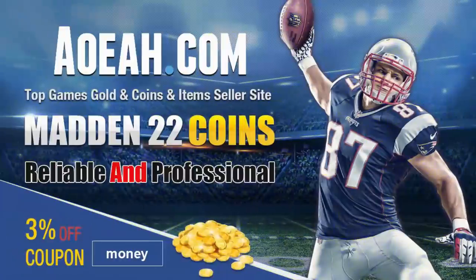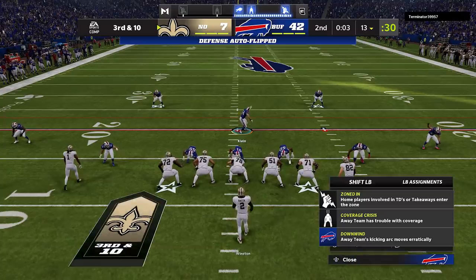For the cheapest, fastest, most reliable Mut coins in the market, check out my coin sponsors, aoeah.com, and use discount code MONEY for three percent off. Link in the description below.